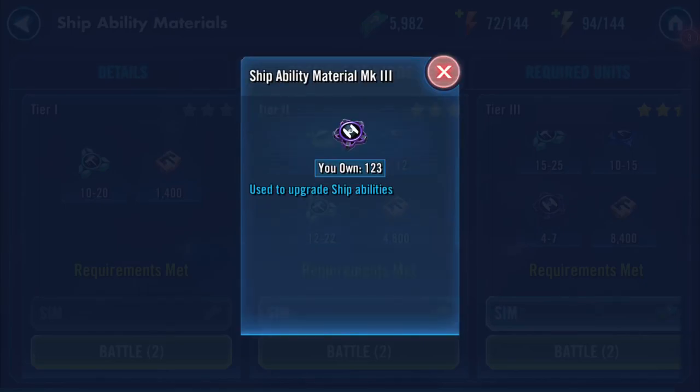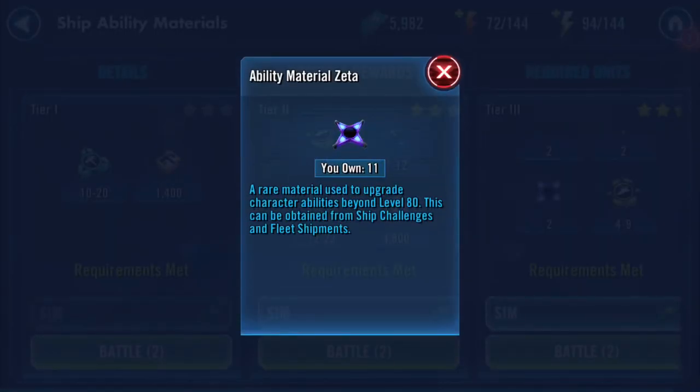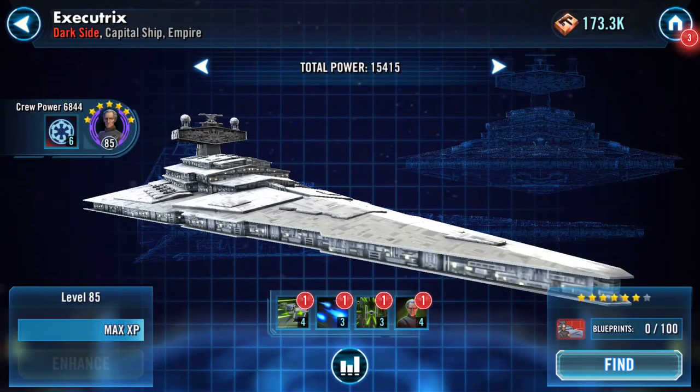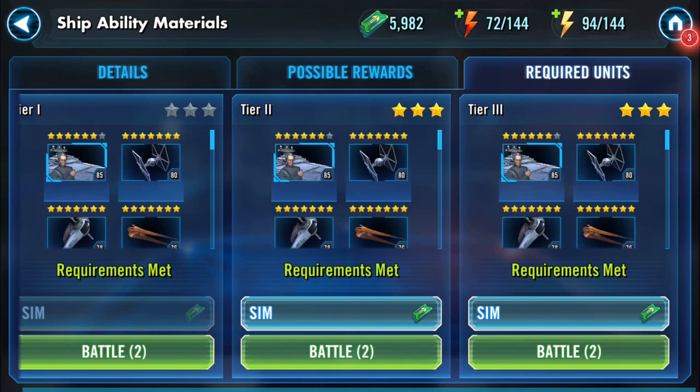You also get the mark 3 ship ability materials. The star of the show are the ability material Zetas — a rare material used to upgrade character abilities beyond level 80. These can be obtained from ship challenges and fleet shipments, so you can either buy them or get them here.